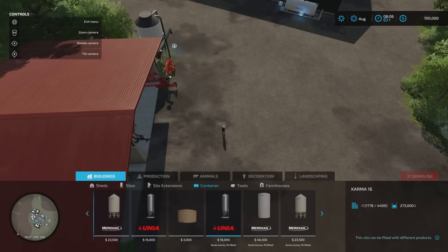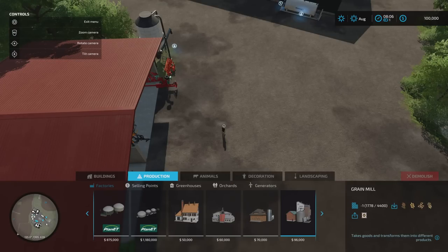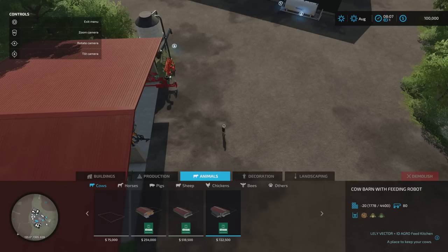Under containers, things get interesting. This one is normally 27,300 litres but it's now 273,000 litres — that'll do seed and mineral feed. We've got a liquid fertilizer tank at 250,000 litre capacity, and a solid fertilizer tank at 600,000 litres — just added some extra zeros here and there. Nothing under tools, farmhouses, productions, sell points, greenhouses, orchards, or generators. Animals are to be discussed as we go around.